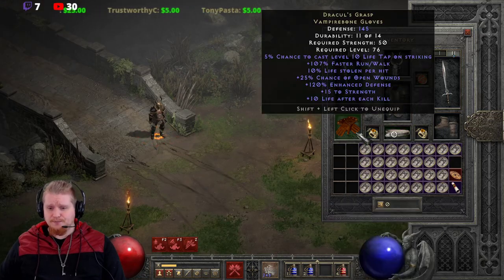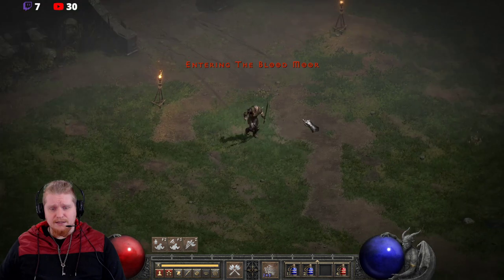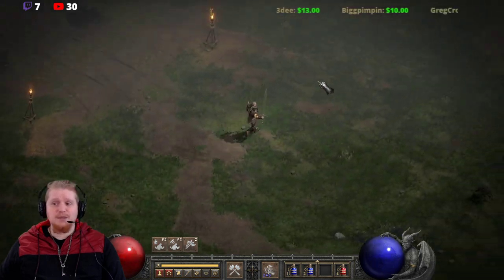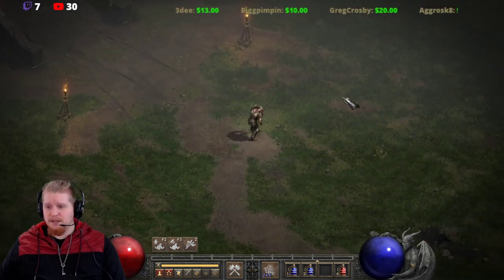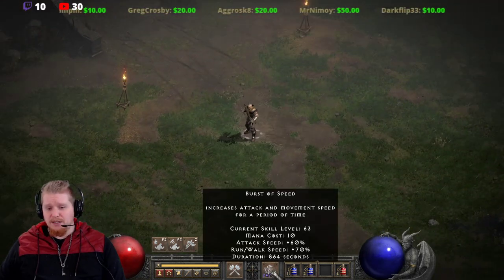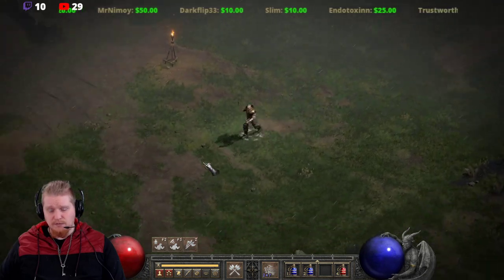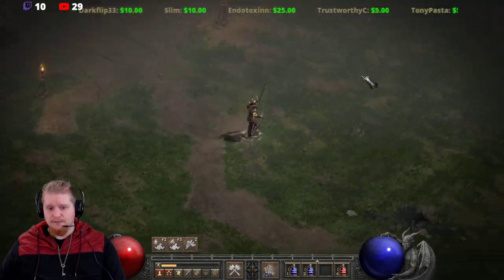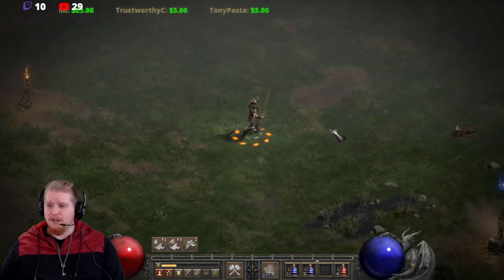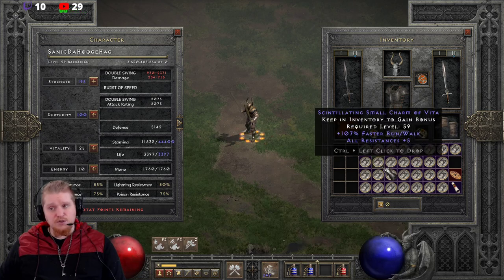Let me pull off my Vigor Aura and show you. This is a character with just faster run-walk — capped out as high as it can possibly get. Now let's apply Burst of Speed. You notice I'm going a lot faster. Even though Burst of Speed only increases my run-walk by 70%, I've now increased tremendously over what I was before. Now let's apply the Vigor Aura — and now we're going even faster, because the Vigor Aura and the Burst of Speed are modifying my Faster Run-Walk differently than the Faster Run-Walk on my character.